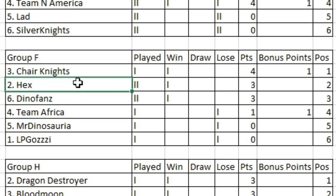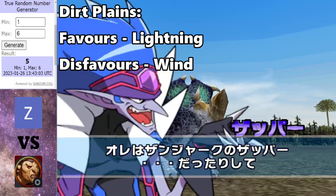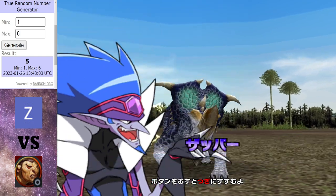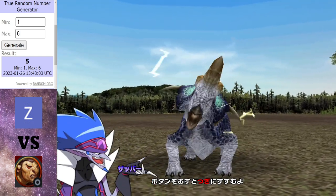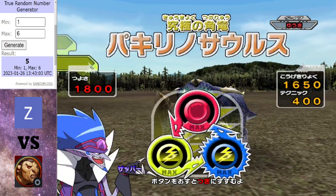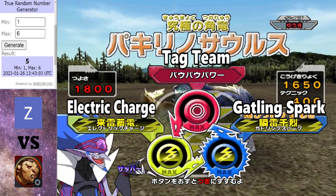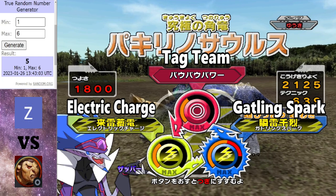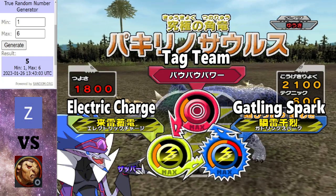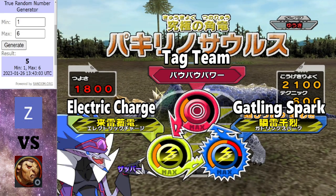Without further ado, let's get on with our first matchup. This should be good — both of these guys got off to winning starts last time. In the red corner for Dino Fans, we got Pachyrhinosaurus, Heroic Time. So both Dino Fans and Hex want to swap when HP's below half. This field is actually good news for Dino Fans, because Lightning Dinosaurs have terrain advantage here. So this Pachyrhinosaurus will get the first hit.